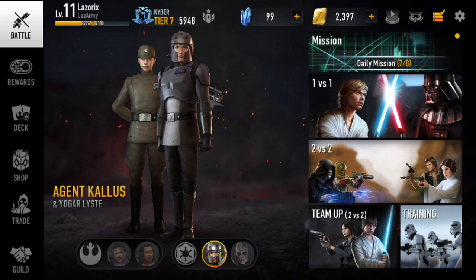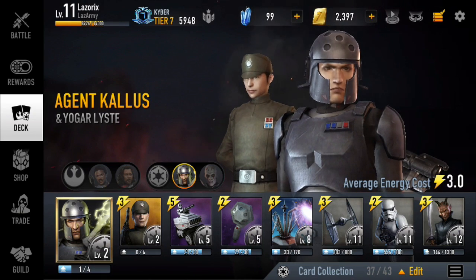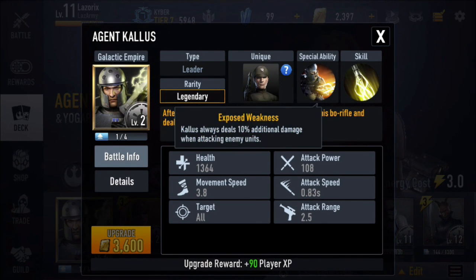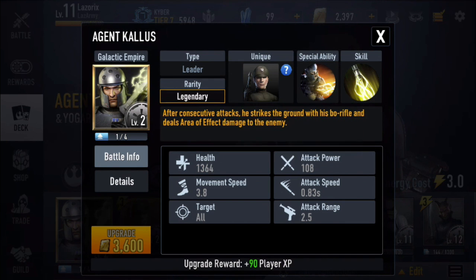Hey, what's up guys, it's Lazarix. I'm going to be showing you an Agent Kallus deck with his unique Yogar and some 1v1s today. His special ability gives Kallus an additional 10% damage while attacking enemy units, and his skill is huge — he strikes the ground with his bow rifle to deal an extra 250% area of effect damage that also stuns enemies for a second and a half, which is really important to keep in mind when playing Agent Kallus.